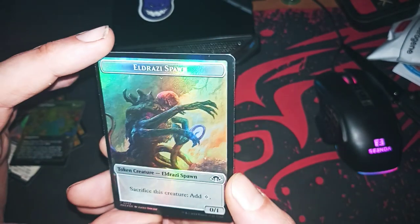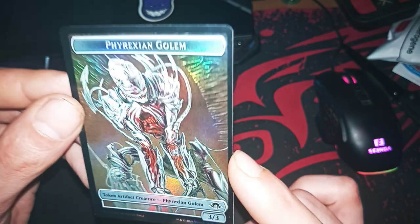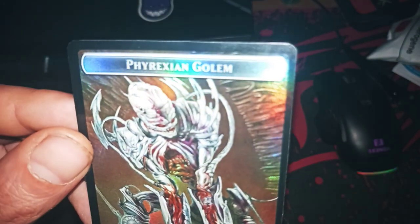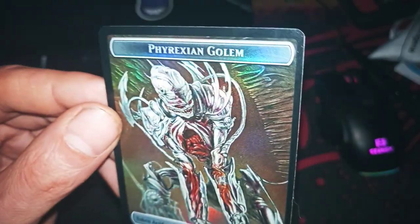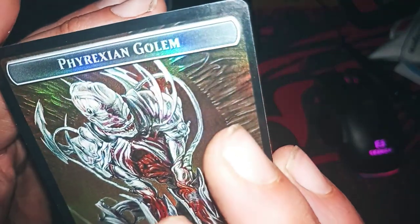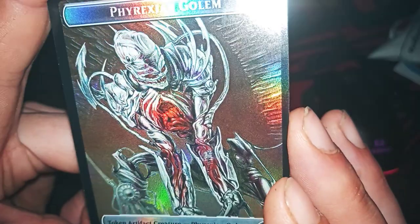An Eldrazi Spawn token — very nice! I love this new artwork for the Eldrazi Spawn. And another token — a Phyrexian Golem. I love this Phyrexian Golem; look at his face, it's incredibly cool. This token is more than cool — it looks like it comes from Chainsaw Man or Bleach.